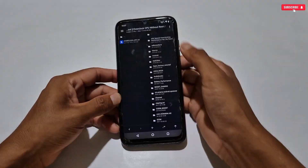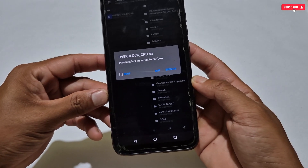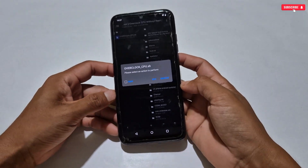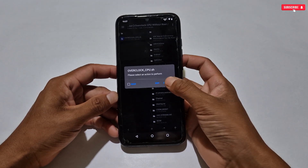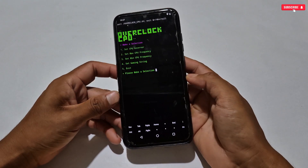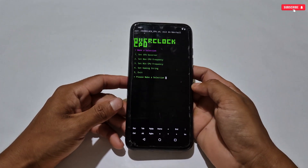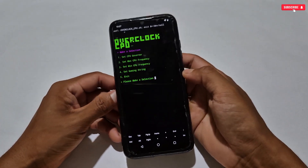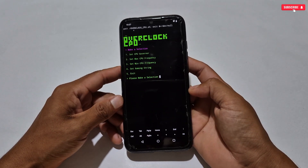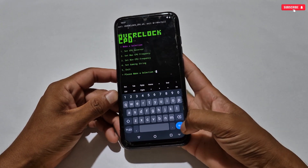First we will flash the CPU overclocking script file. Open the folder and you will find the CPU overclocking file. Tap on the script file and three options will appear: Root, Edit, and Execute. If your phone is rooted, enable the root box; if not rooted, simply tap the Execute button. The flashing process has started. Some tweaks will come to boost your CPU performance: set CPU governor, max CPU frequency, minimum CPU frequency, and gaming string — you have to apply these one by one.